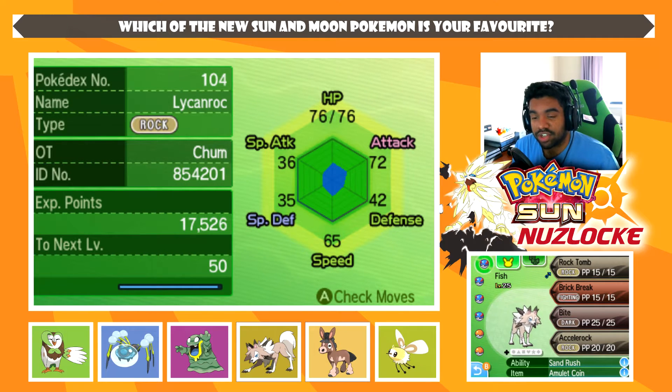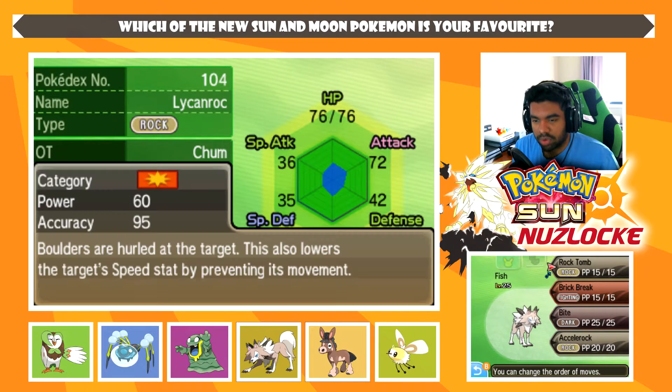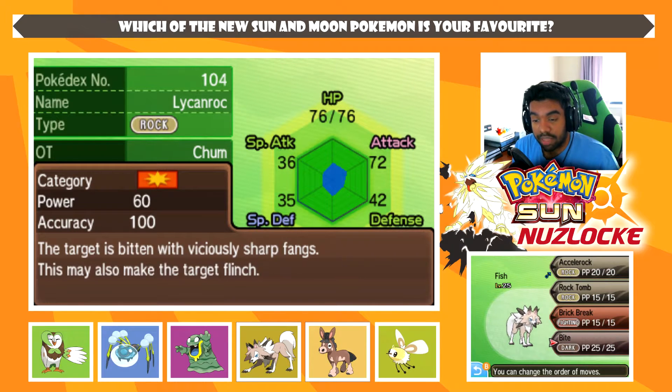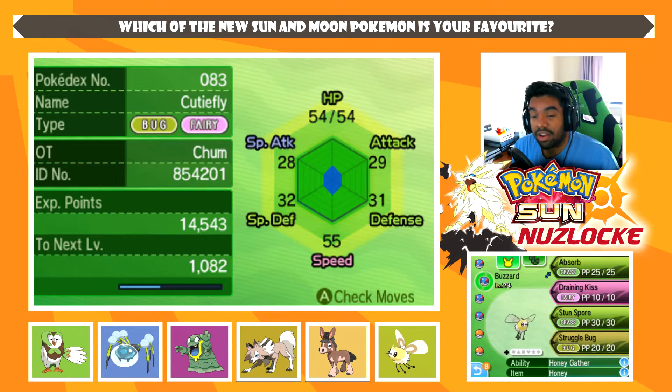First up on our list, we have Fish, the Lycanroc with Rock Tomb, Brick Break, Bite, and Accelerock. Next up, we have Buzzard, the Cutiefly with Absorb, Draining Kiss, Stun Spore, and Struggle Bug.